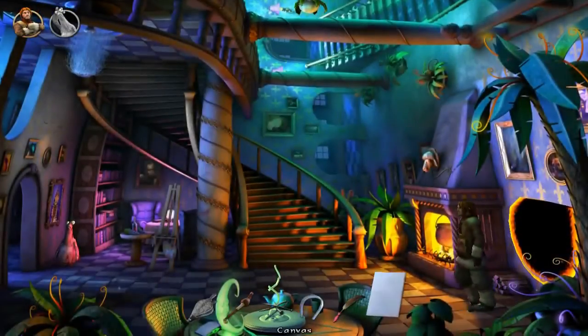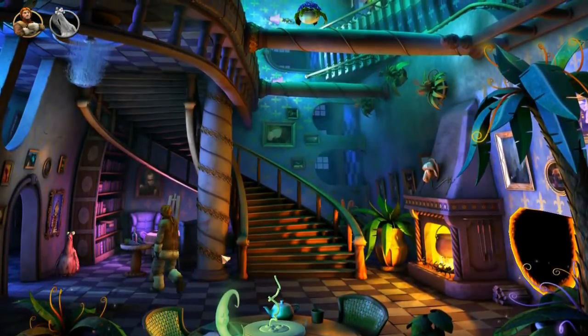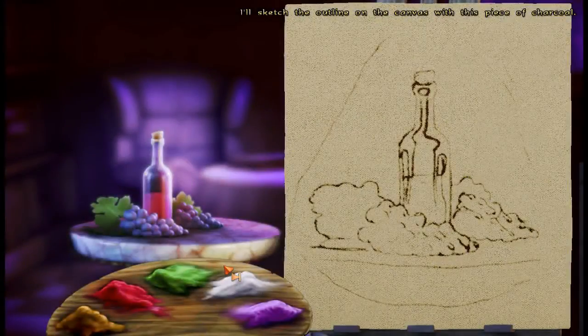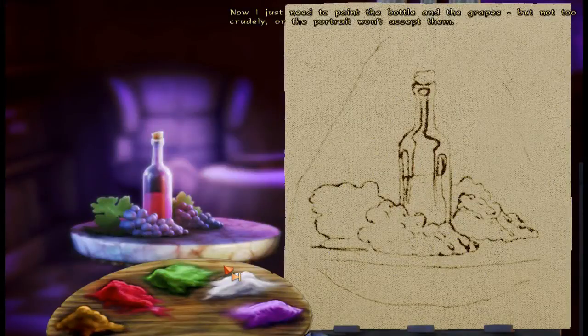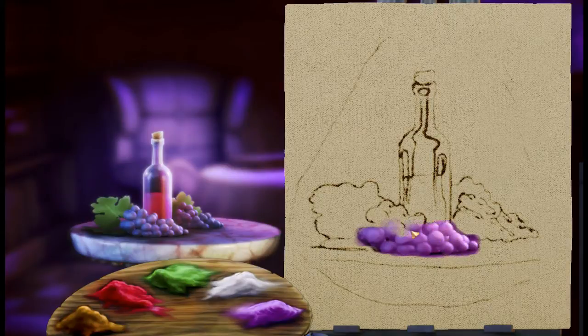I think we're ready to actually paint. Let's give it a shot. I've been kissed by the muse. I'll sketch an outline on the canvas with this piece of charcoal. Now I just need to paint the bottle and the grapes, but not too crudely, or the portrait won't accept them. He's really good at sketching. How does this work — do I just click on something? This could take a little while.